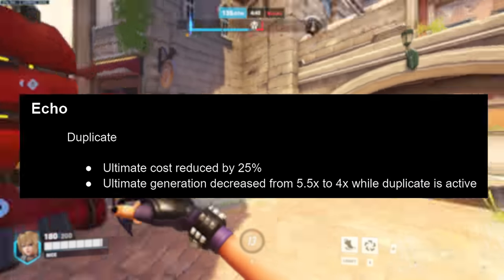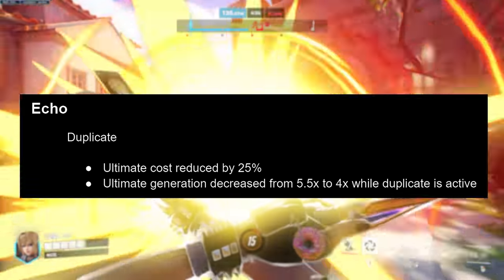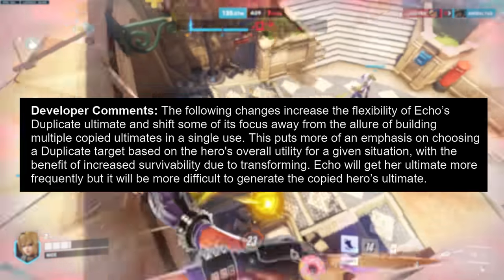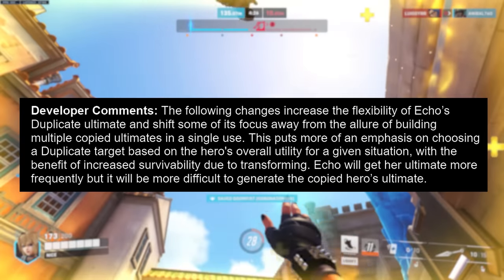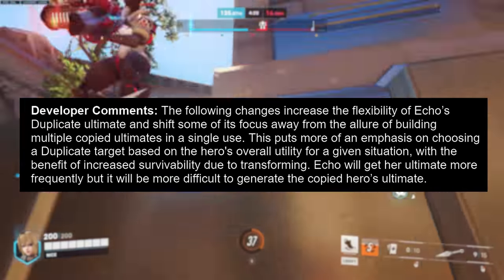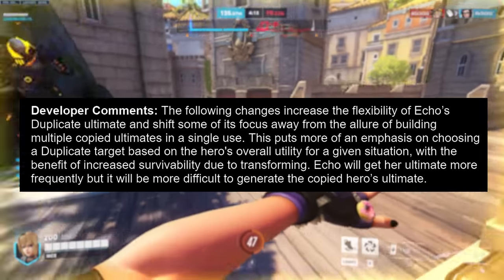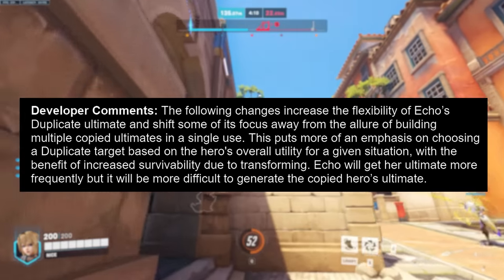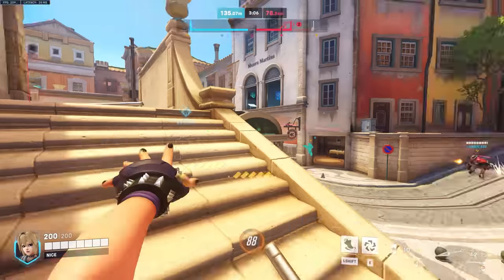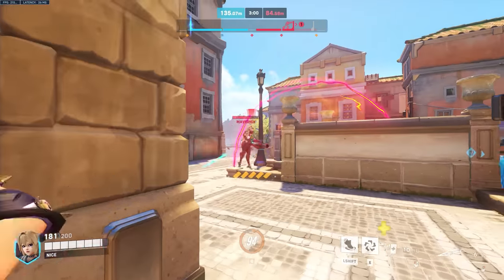In the damage category, Echo's duplicate ultimate cost has been reduced by 25% and ultimate generation decreased from 5.5 to 4 times while duplicate is active. The devs say these changes increase the flexibility of Echo's duplicate ultimate and shift some focus away from building multiple copied ultimates in a single use. This puts more emphasis on choosing a duplicate target based on overall utility. Echo will get her ultimate more frequently, but it'll be more difficult to generate the copied hero's ultimate — you'll feel starved for that ult charge.